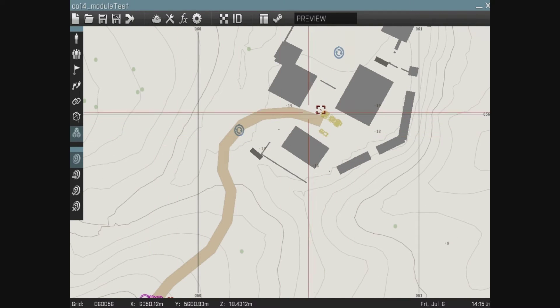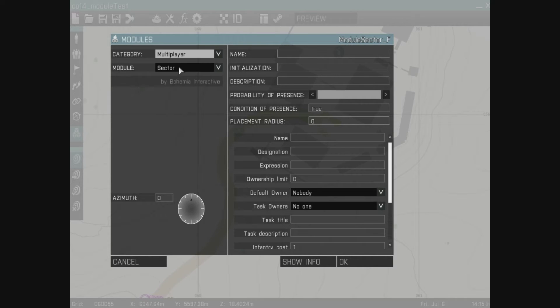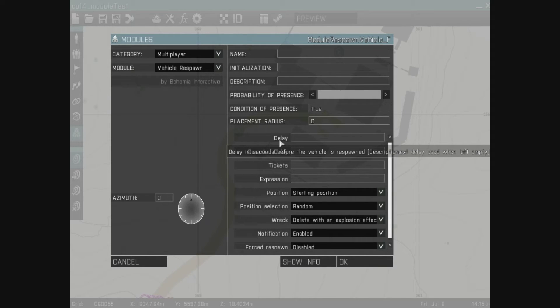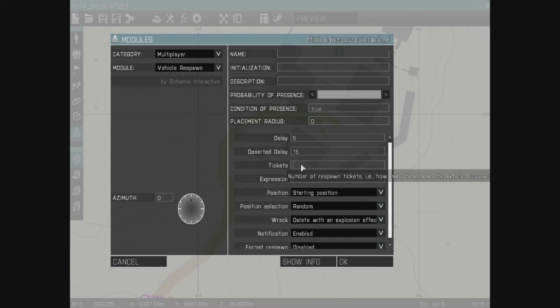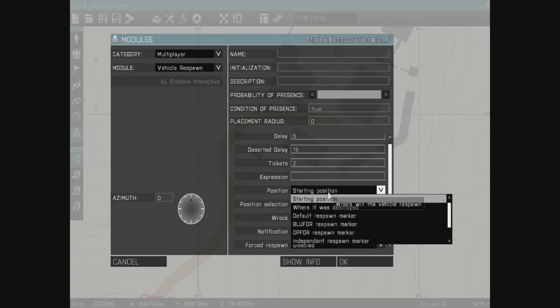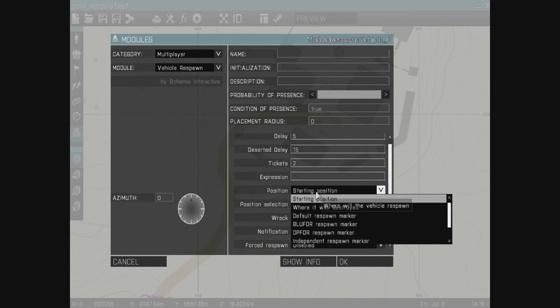Now let's quickly add another module. The vehicle respawn works just as easily — put down a multiplayer vehicle respawn point. There are a few more things to configure: delay in seconds that the vehicle will respawn after being deserted, let's give it a 15-second respawn timer so as soon as the vehicle has been deserted for 15 seconds it will respawn. How many times it can respawn — let's give it 2. There's also an expression you can execute when the vehicle respawns, and you can set where it respawns: its starting position, where it was destroyed, or at a marker.